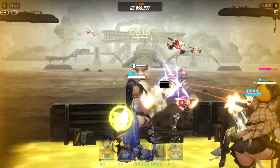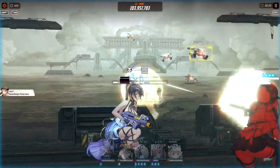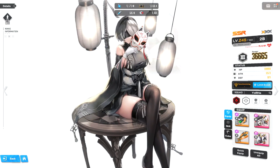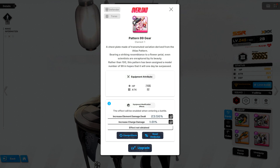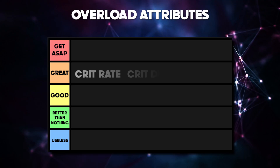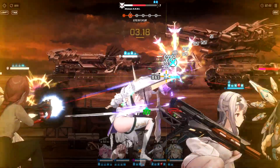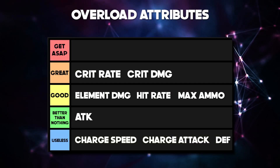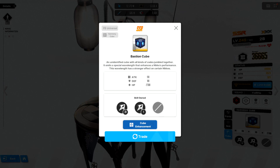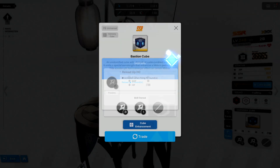Since 2B has innately low attack, and attack buffs are percentage-based, it's not actually efficient to pair her with attack buffers or attack percent overload attributes. Instead, she benefits from more HP, crit rate, or crit damage. For late-game overload gear, prioritize leveling the body piece for the most HP, then the gloves, helmet, and boots. For overload attributes, preferably get crit rate and crit damage. Elemental damage can be good but is situational, and attack is less effective for her than for most meta characters. Hit rate and max ammo are also nice but not needed in large quantities. For the enhancement cube, go with the Bastion cube since it refunds ammo — given 2B's enormous magazine size, you can get a lot of mileage out of it.